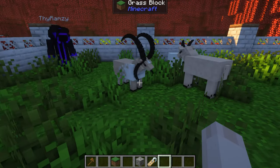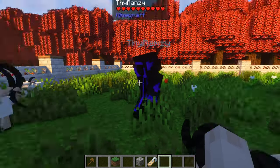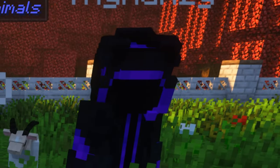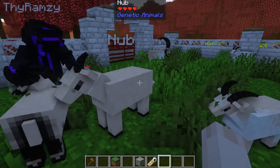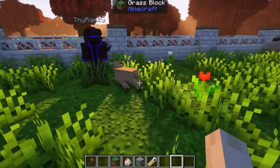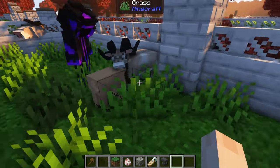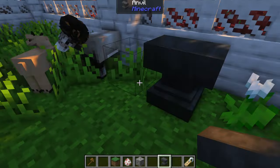Ramsey is a bit scared of the ram with extra horns who looks like he's squaring up. I show him Zuko with the amazing eyeliner. One sheep looks like an imposter because he doesn't look like he belongs. Then there's a cute baby sheep and Ramsey says he wants it — if it grows weird horns he doesn't want it, but for now it's cool.